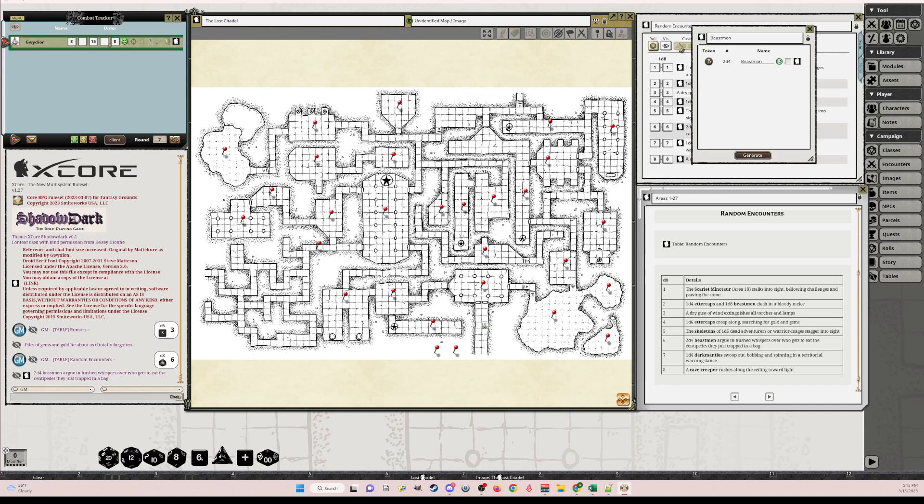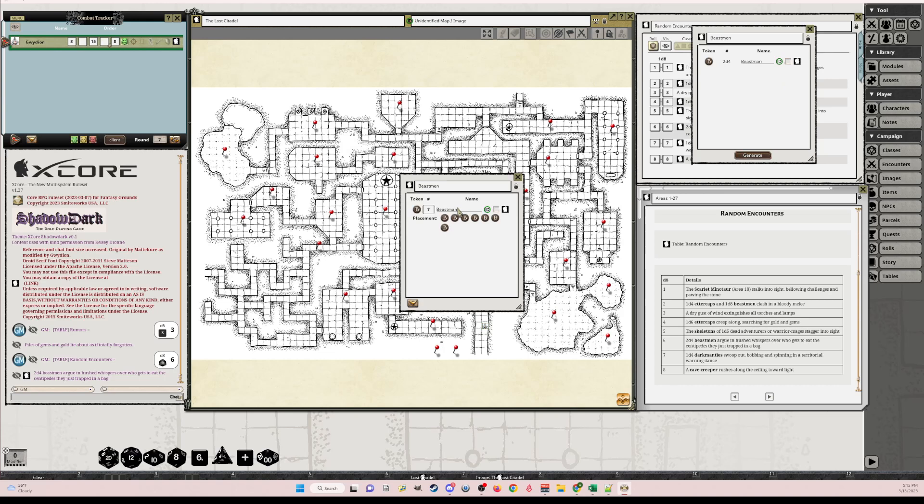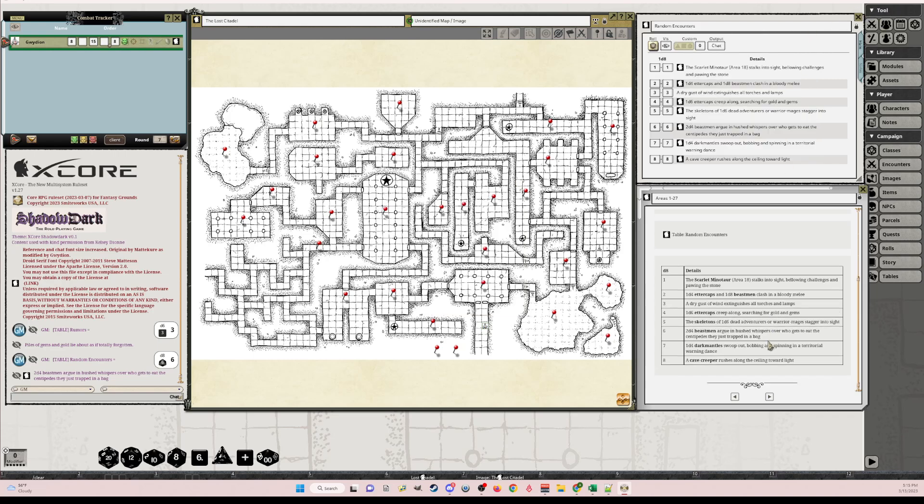For random encounters, I put the table down here. If you click on it and roll, 2d4 beastmen — nobody else will see this but you. If you click the link you can see there's a 'Generate Encounter' option. If I hit generate, in this case it rolled 7, and now you can drag and drop these onto the map. So that's pretty cool.